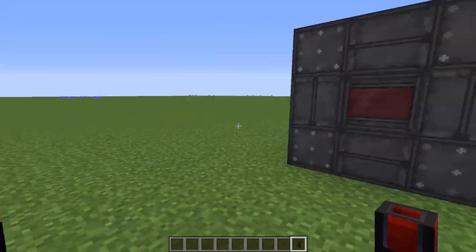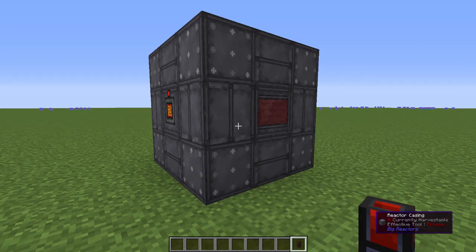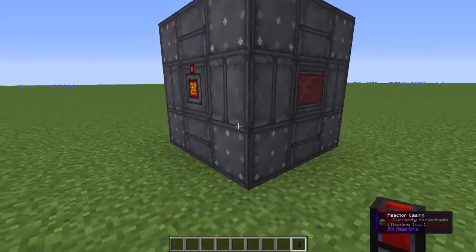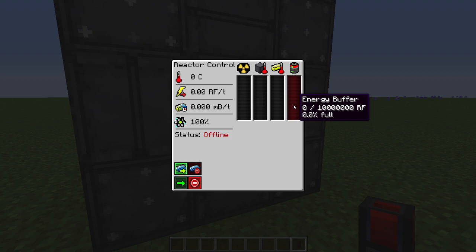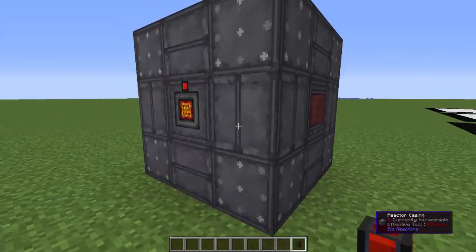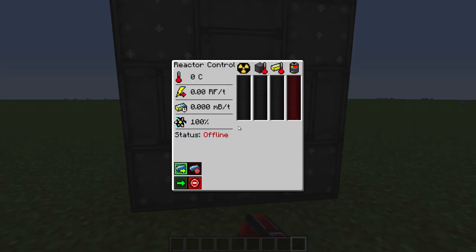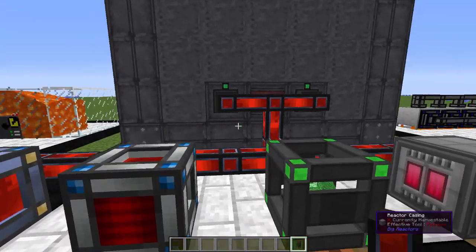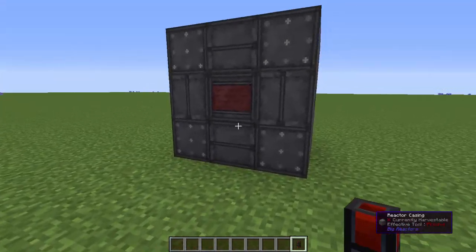Another option people don't generally think about as early-game energy storage is the reactor. No matter how big your reactor is, it will always store 10 million RF. This is what we showed in the previous episode on basic energy production. Even a much bigger reactor still holds 10 million RF, so if you went with a reactor for basic energy production, it also doubles as your basic energy storage.